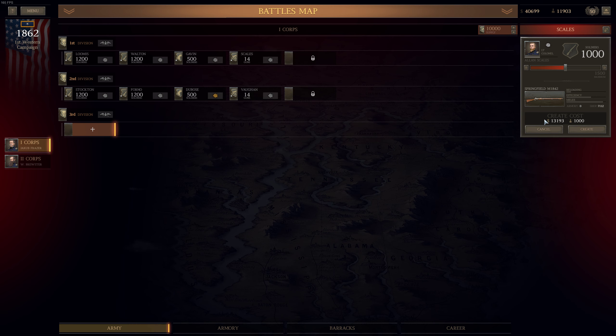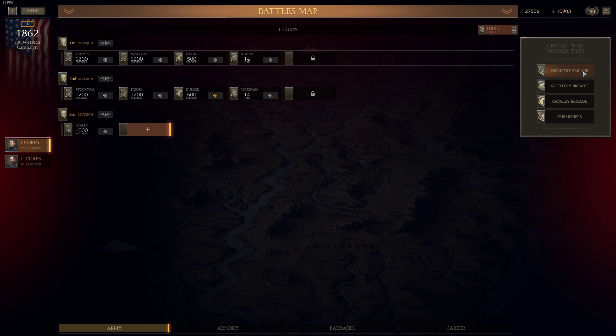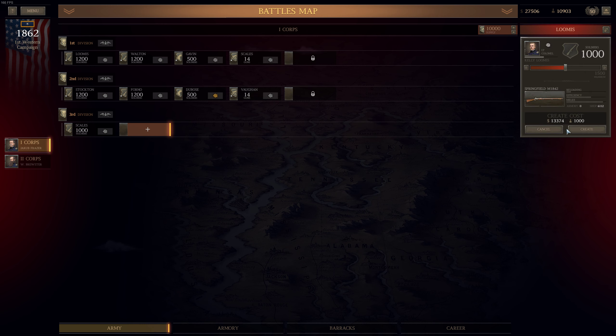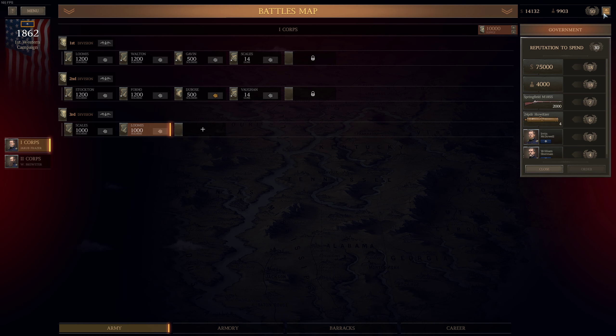For now let's create 1,000 men — $13,000, that's the cost of creating a single infantry brigade. That's a lot. One more infantry brigade — that's another $13,000. We are left with $14,000. I think I will ask the government for an additional $75,000.